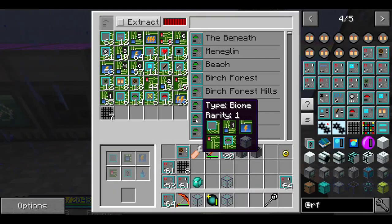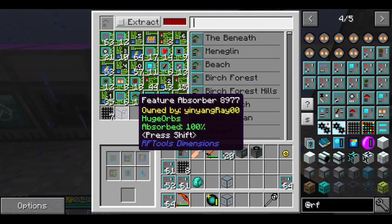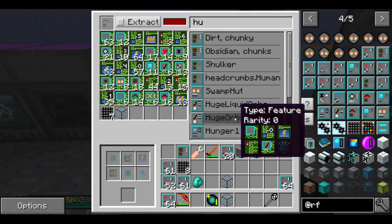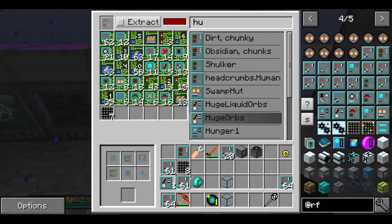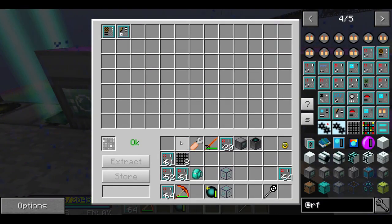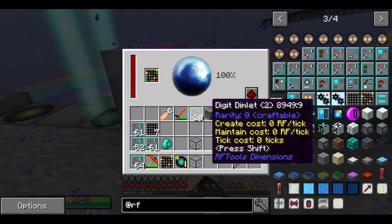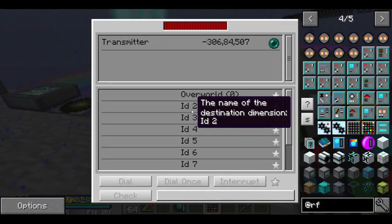All right everyone, I'm back - took some time to get through all that. The term was 'huge orbs.' Now if I am correct about this, by putting this here and the huge orb thing here and this thing right here, we got a new dimension. This dimension, as I've been told, is going to take a lot of power.